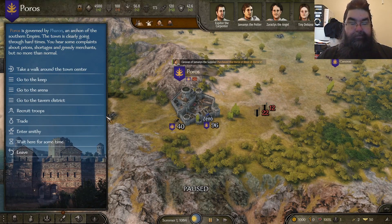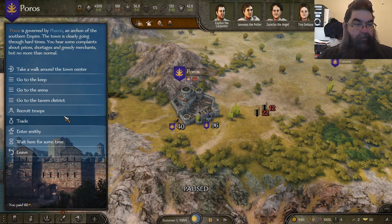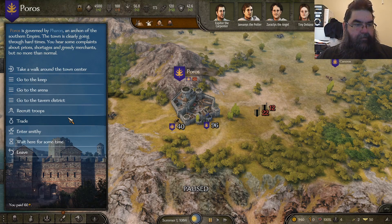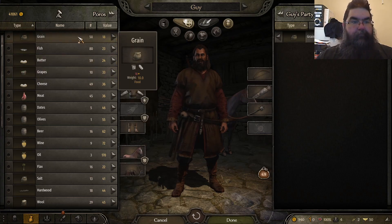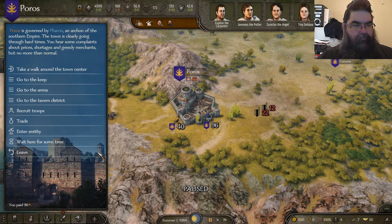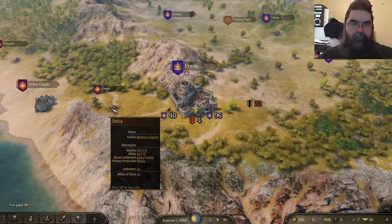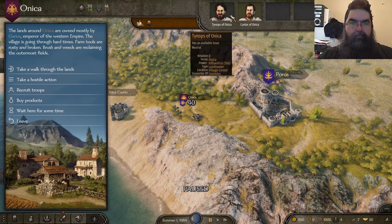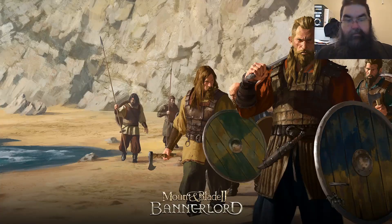Can't be fighting looters with one person — need some troops, not that I'm getting many. No missions; they're designated with a marker. Let's have a look at what's for sale. Goods. I want a little bit of grain.